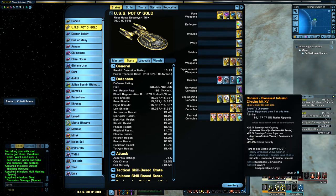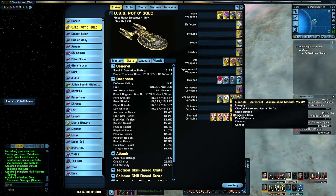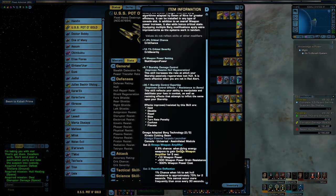The Bio-Neural Infusion Circuits — great Crit Severity on this one, some increased hull capacity and control expertise. The Assimilated Module — again, Crit Chance and Severity — but mainly I've put this in here because it's giving me access to the 2-piece set bonus with the Cutting Beam, which is a 2.5% chance to get the Omega Weapon Amplification: weapon power increased, drain resistance reduction, and minus 500 weapon power cost — I'm not quite sure what that last part is supposed to mean, but there you go.